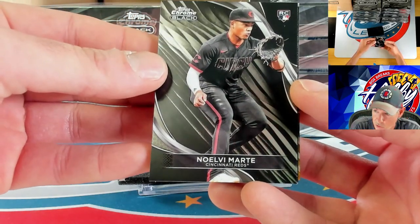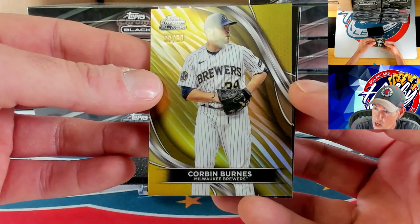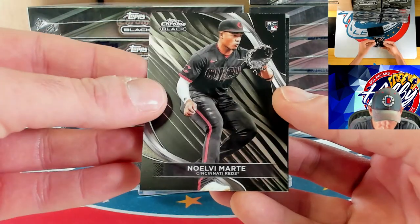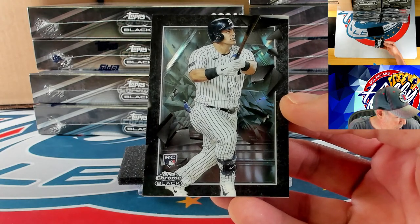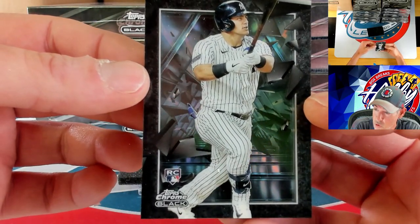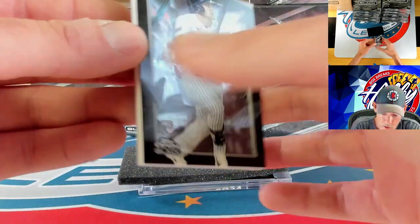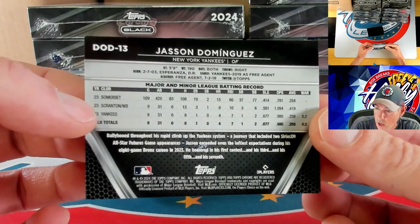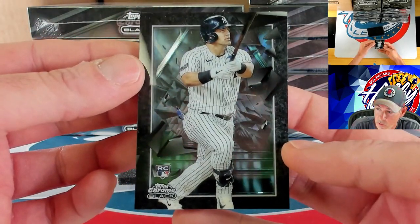Starting with Noelvi Marte on the rookie card. Taking the card from the back first so we don't go to the Depth of Darkness immediately. Corbin Burns strikes again — this time on the gold, 36 of 50. Depth of Darkness — who is it going to be? We are finding J-Dom — Jason Dominguez on the Depth of Darkness! Moving the card around a little so you can see — these cards are awesome and so thick. Not numbered but the print run is estimated to be about 60 per player. Congrats to the J-Dom spot.